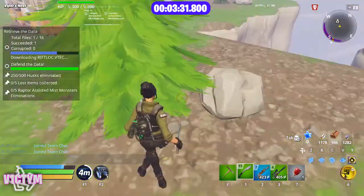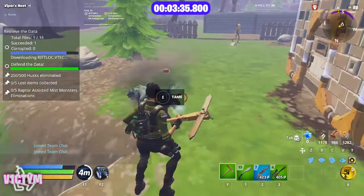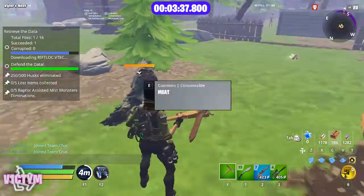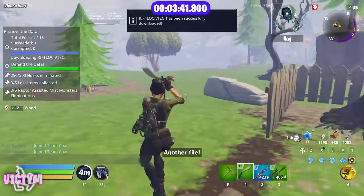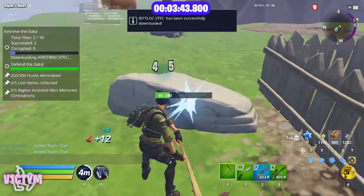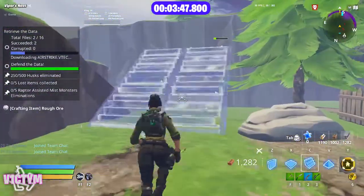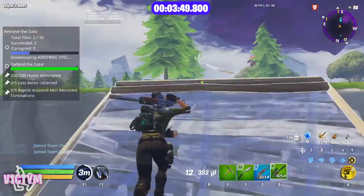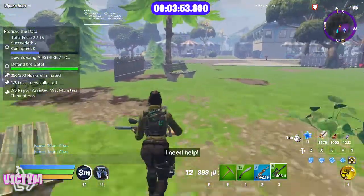This wolf is starting to annoy me slightly because it's causing me a lot of damage. I'm going to try and tame it by throwing it a piece of meat, and now it will fight for me and help to kill some of these husks. I've got nothing in this loadout that's going to automatically kill the husks, so I'm going to have to stay near the objective most of the time. I think I've got enough time to run over here and just see if I can pick up this quest item.